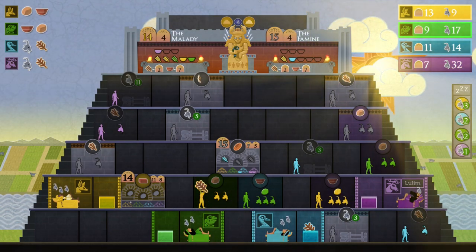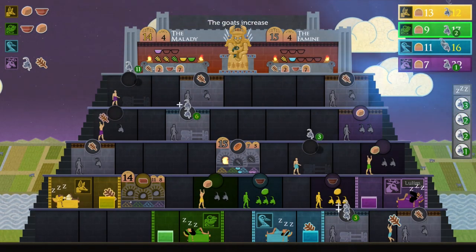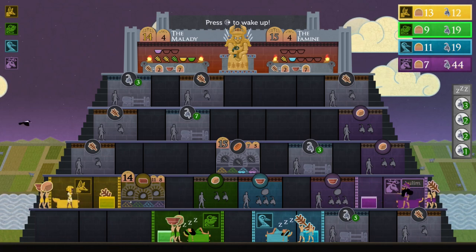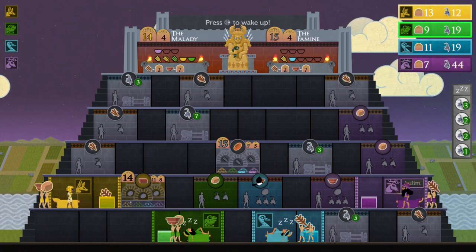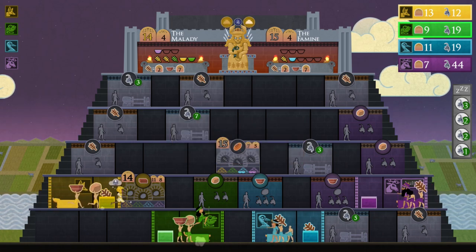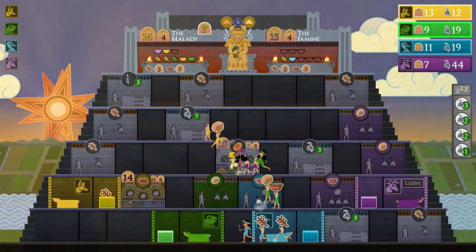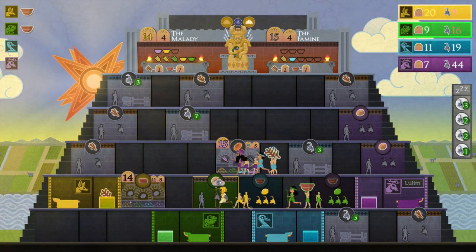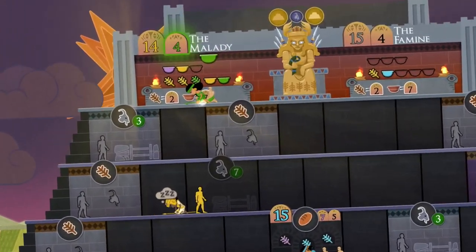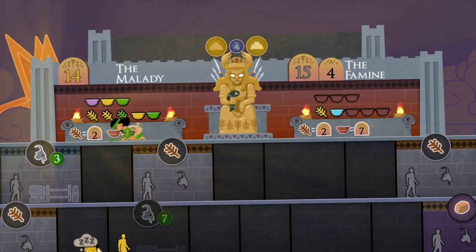My main gripe with Sumer is just how lacking it feels in parts. There is no online multiplayer option, meaning players will need to compete with their friends locally. Playing against the AI is alright, but after a couple of games it feels very redundant. The issue could have been alleviated with additional modes, maps, options, or even a light story mode. I talked with the developers at Studio Wumpus and they said they would love to add online multiplayer for the Switch version, but as of right now it's not guaranteed as it depends on a lot of external factors.